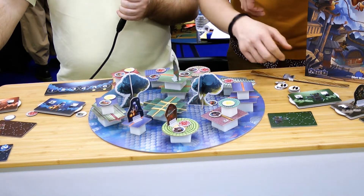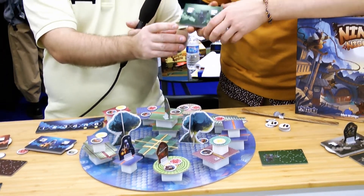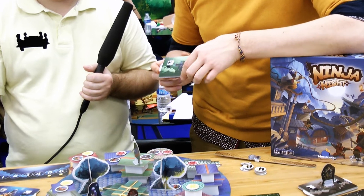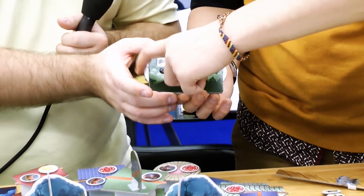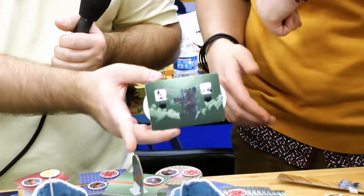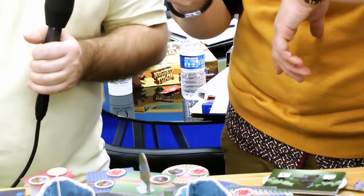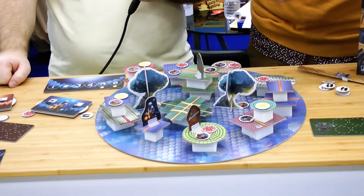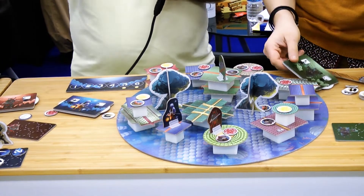Each turn, each player will program two actions. The actions are: moving with the grappling hook, attacking, grabbing something on the roof, healing yourself, or stealing things from the pocket of another ninja on the same roof. Everyone programs at the same time, then we reveal the actions starting from the first player — each player plays their first action, then everyone plays their second action. The first player moves to the next turn.